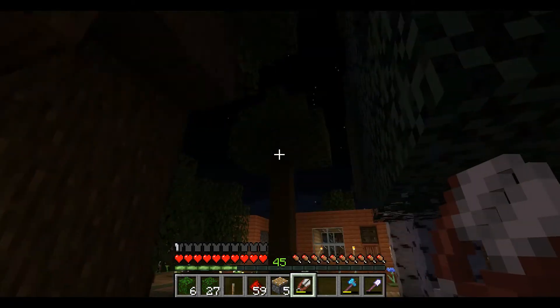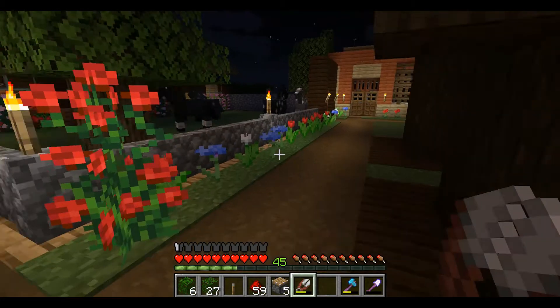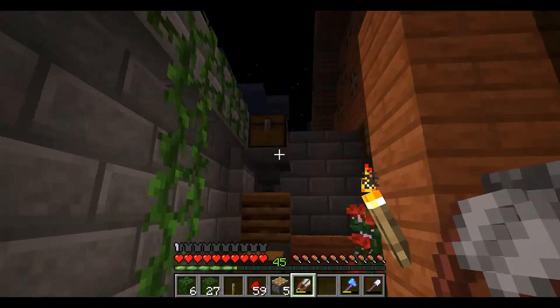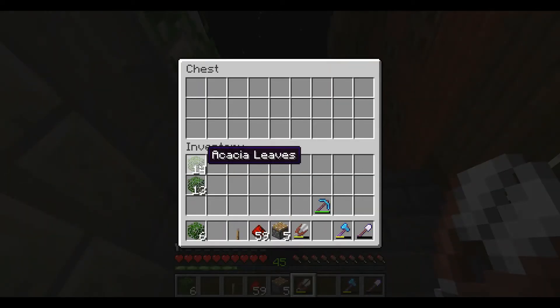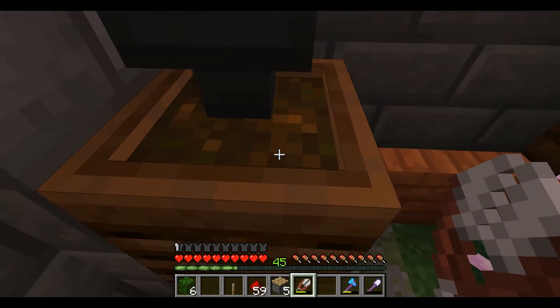This way the leaves will disintegrate and I'll get the saplings. When I'm pruning the trees I always end up with a lot of extra leaves, and most of the time I like to take them over to my compost bin. What happens is it goes into the composter, the composter fills up and gives us bone meal.